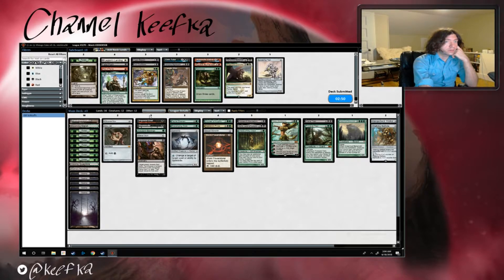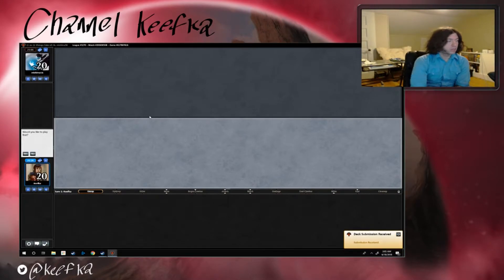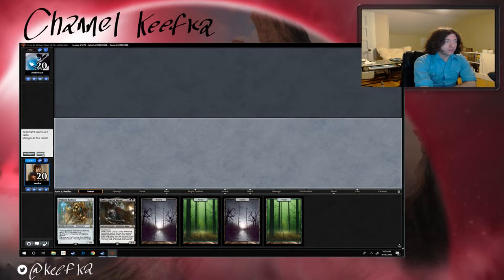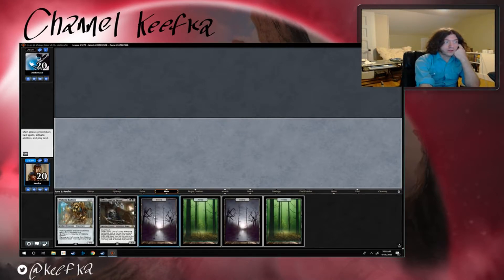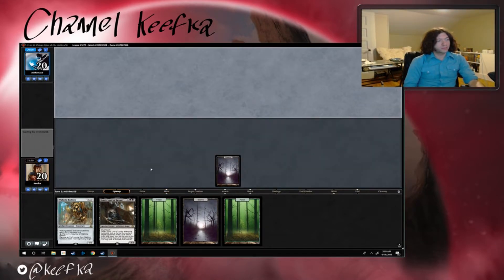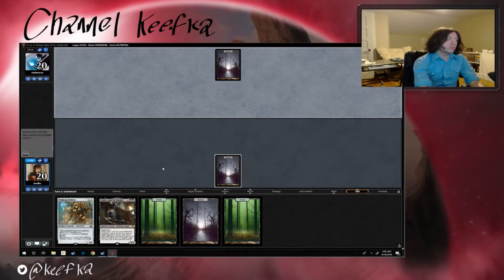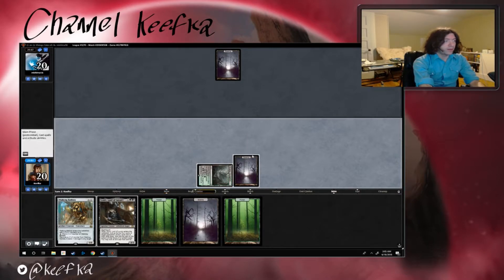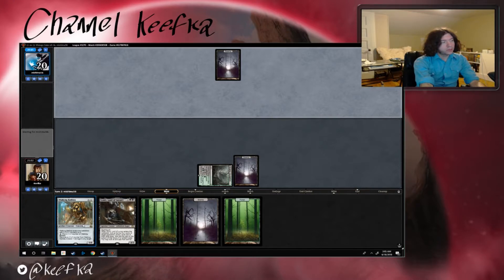Let's go ahead and run it back. That stinks — counterspells. We're gonna mulligan that one. I guess keep this one because we can at least scry more lands to the bottom. We don't have any of our accelerants, which is too bad. For our opponent — we'll go ahead and drop our Hissing Quagmire and pass.